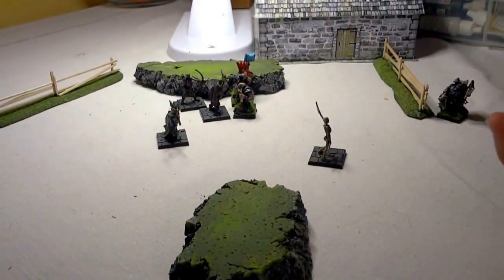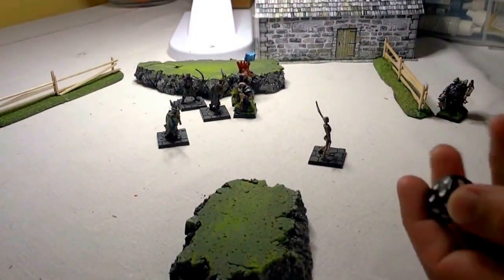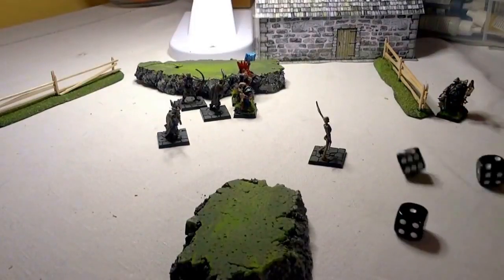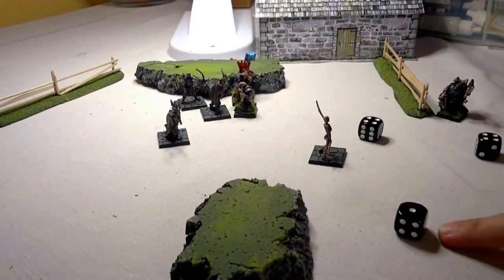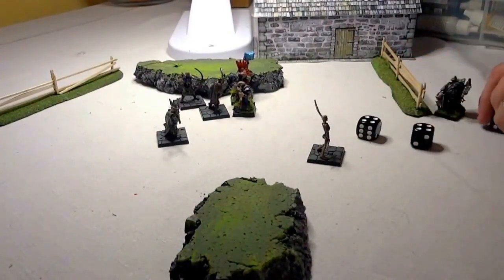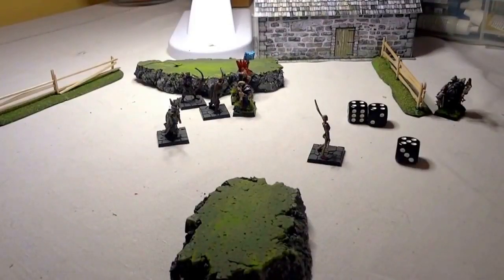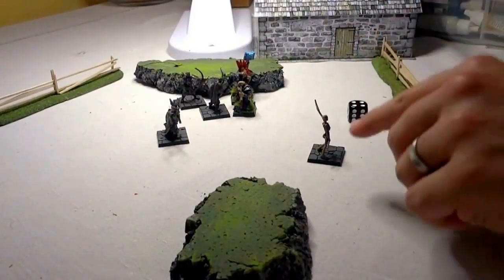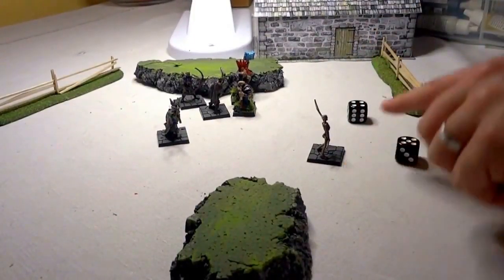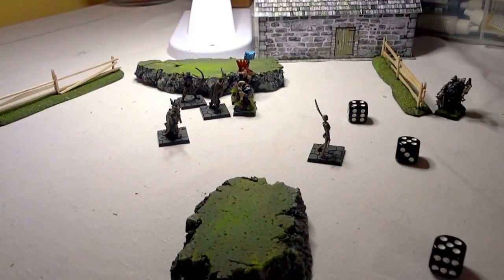He's going to get plus two to hit with his combat of four — so he's on nine. And the undead skeleton is going to have d6 plus two — so he's on seven. No big drama, but the skeleton is knocked back an inch.